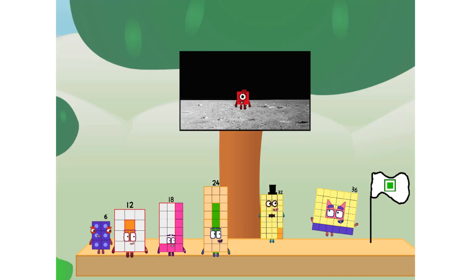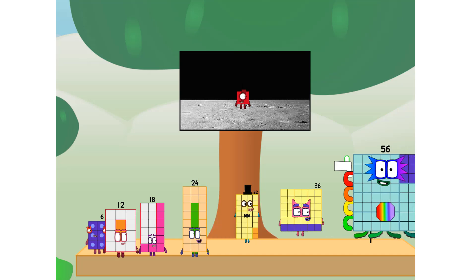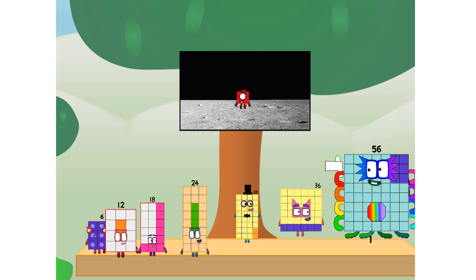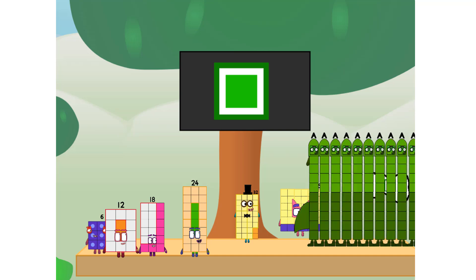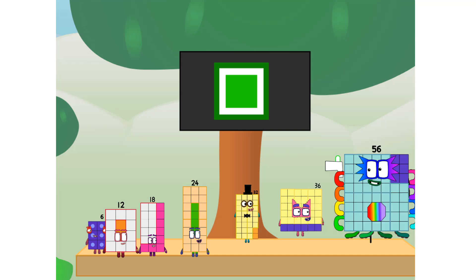We did it! The only thing left now is to plant a square-club flag. Number one, we have a problem — I forgot the flag. Don't worry, little six, I'll take care of this. Ninety-one. And the promise: no rockets. Square power only.